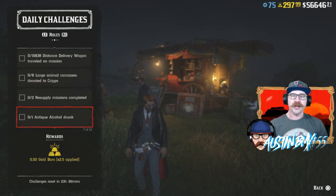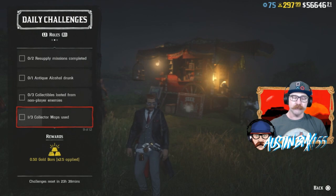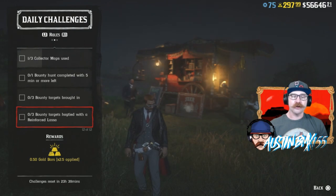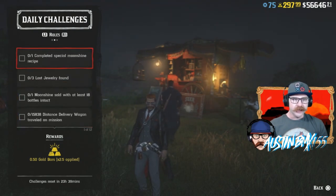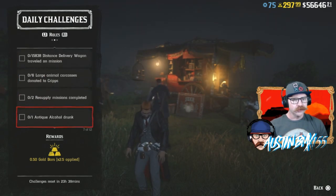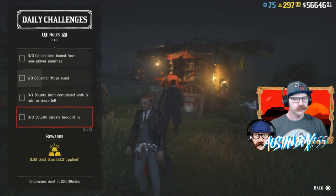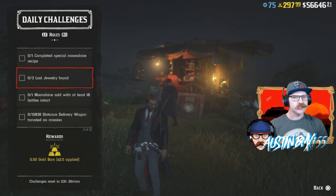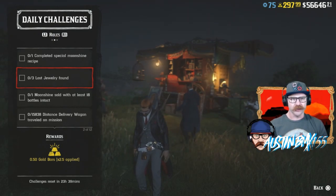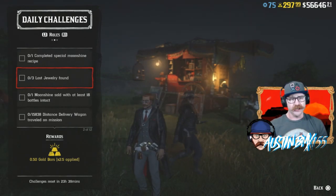Collectors also have Antique Alcohol Bottles Drunk, Collectibles Looted from non-player enemies, and Collector Maps Used. Bounty Hunters have Bounty Hunts Completed with five minutes or more left, Bounty Targets Brought In, and Bounty Targets Hogtied with a Reinforced Lasso. There seems to be a missing Moonshiner delivery — we have Lost Jewelry Found and Antique Drunk showing as collector challenges, making four collector entries, which is strange. This should be another Moonshiner delivery but for some reason it's showing as a collector one. We know there are some issues going on right now.